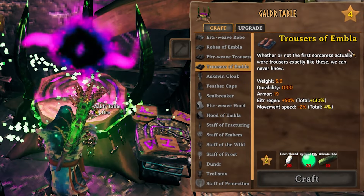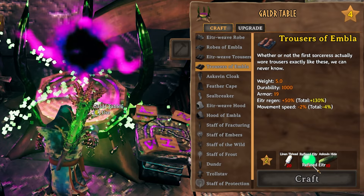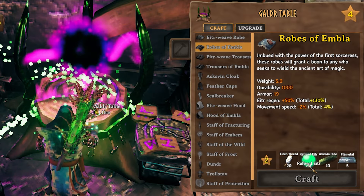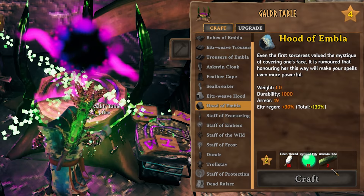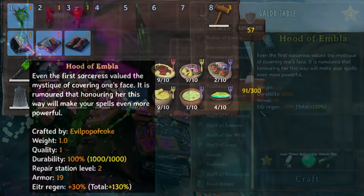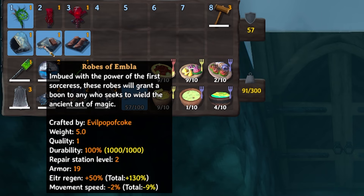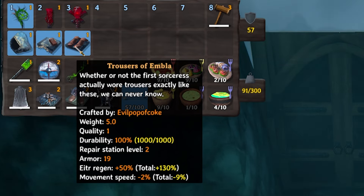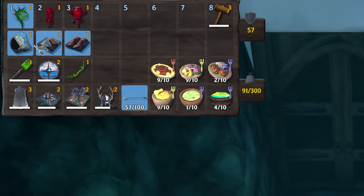Finally we have the Embla armor set — the trousers of Embla require 20 linen thread, 20 refined eitr, and 10 askvin hide. The robes require 20 linen thread, 20 eitr, 10 askvin hide, and five flametal. The hood requires 16 linen thread, 15 refined eitr, and two askvin hides. This is the new mage armor. The helm gives plus 30 percent eitr regen and 19 armor. The robes give plus 50 percent eitr regen, minus 2 percent movement speed, and 19 armor. The trousers give another minus 2 percent movement speed and plus 50 percent eitr regen — giving a total of 130 percent eitr regen and 19 armor per piece.